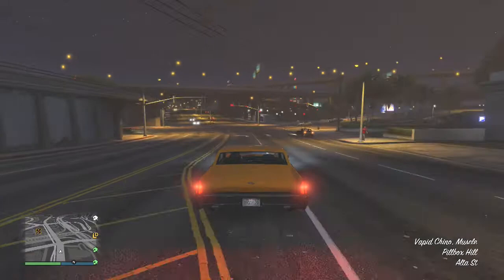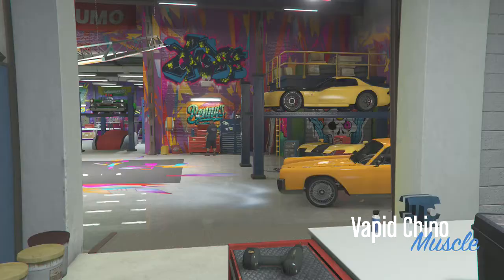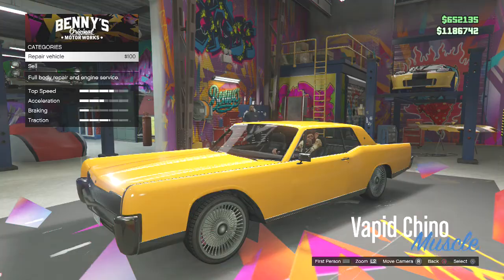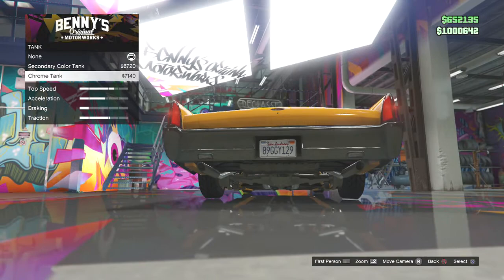Okay, now we're over at the lowrider shop — Lamar's shop, whatever you want to call it. Upgrade! Bumpers — boom boom bumpers. Chassis, okay. Tank, definitely chrome. Engine block, air filter — this one.